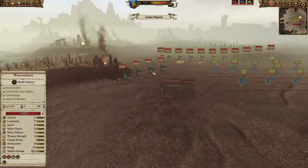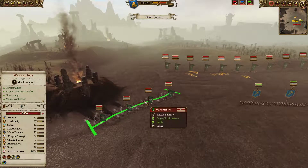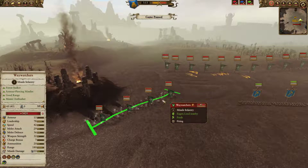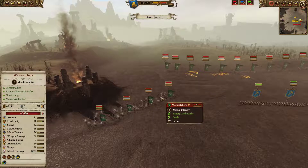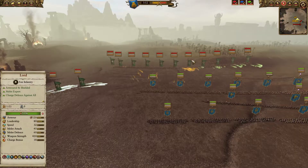Out on the flank is definitely my opponent's main killing force: four units of Waywatchers. These guys have armor piercing and bonus damage when they're far away from their opponents. They're just a very, very powerful unit.